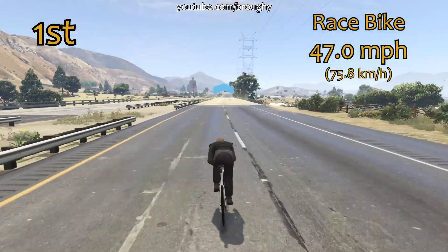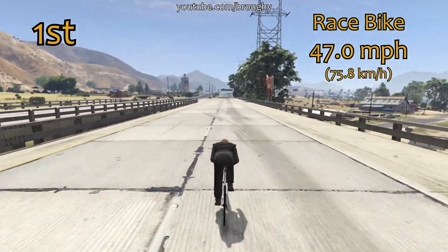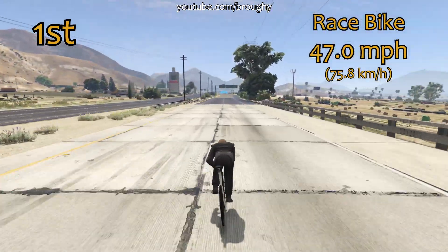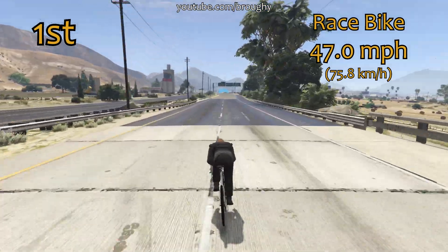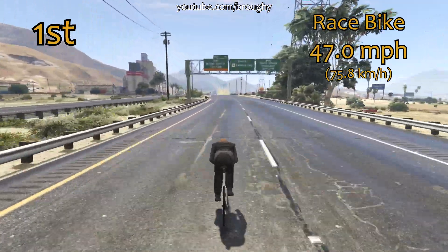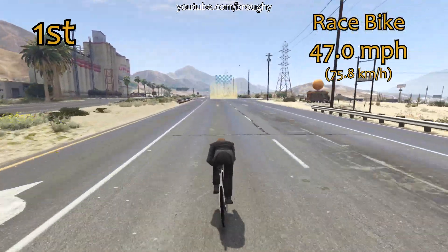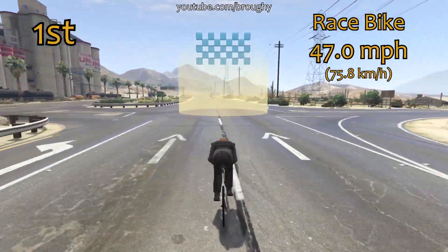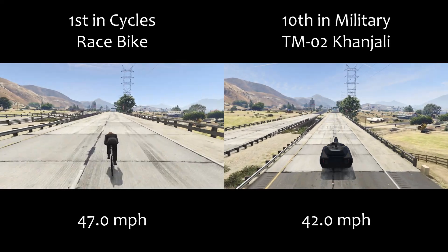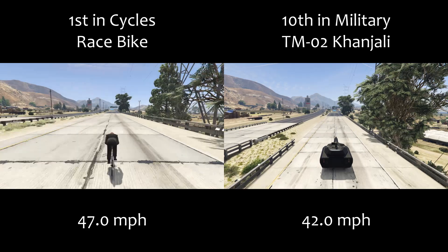This is the first time that we've ever had the top speed for the cycles, and it was the same story for commercial vehicles, emergency, military, all that kind of stuff, and that's all of the land vehicles tested for top speed now. Same as what I mentioned for the lap time testing version of this video — all vehicles that can be tested on the track that I use for lap time or this top speed route are all done now. There are only three classes remaining: boats, helicopters and planes, and those are obviously tested in a different way on different tracks since you can't just drive them along the road.